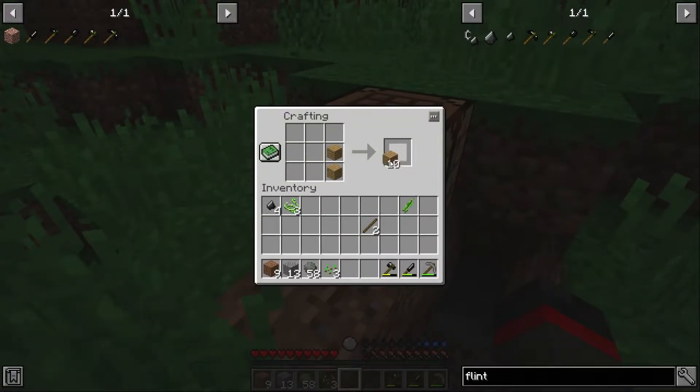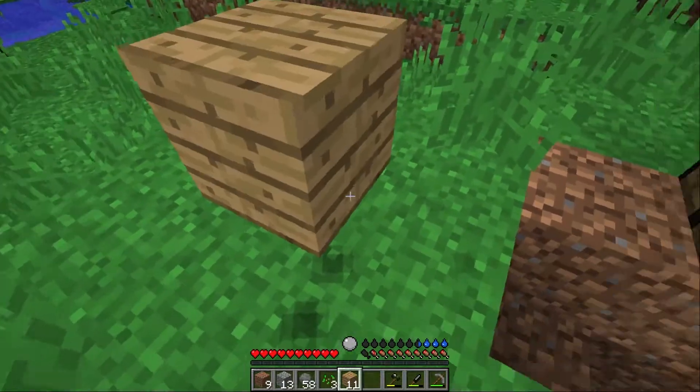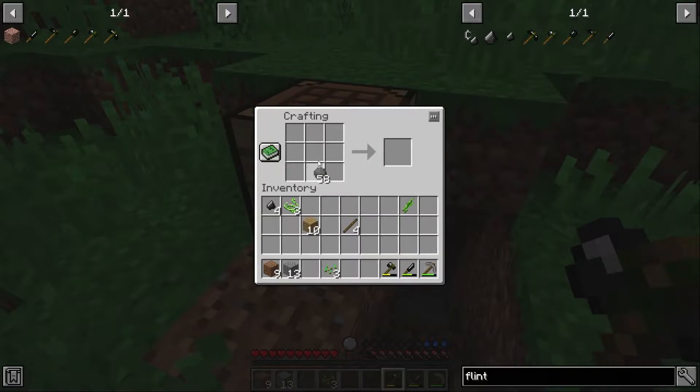We're gonna try to make sticks but then we realize — oh wait, it's RLCraft, you can't make sticks like that. So we're gonna have to place some oak planks right down here and get our flint hatchet out to make some sticks. Of course you don't get very many sticks because it is RLCraft — why would we get anything efficiently?